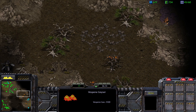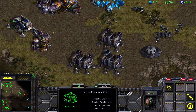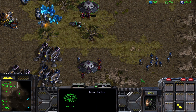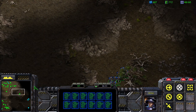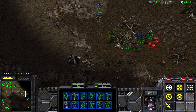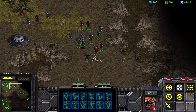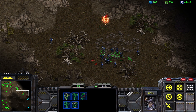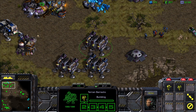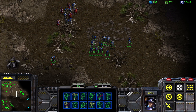Oh, this is a vespene geyser — we only have a couple of units so it should be all right. I want to unload all of these guys and actually put them in control group one. Let's pull this guy back a bit and make another control group here.